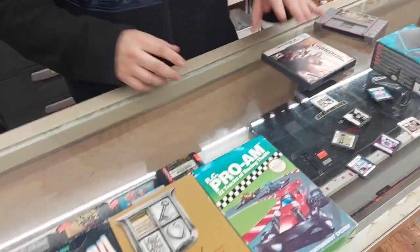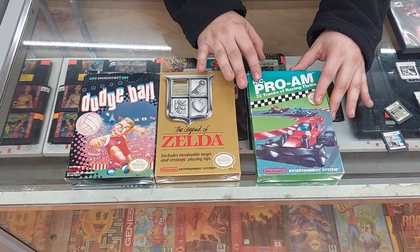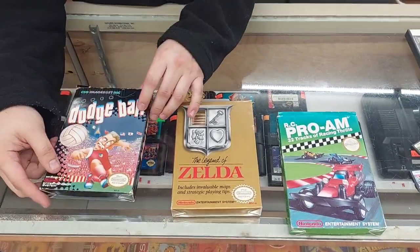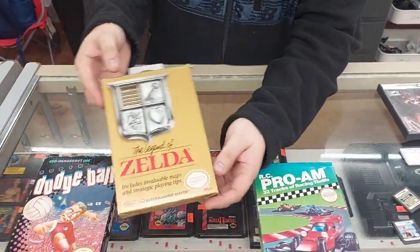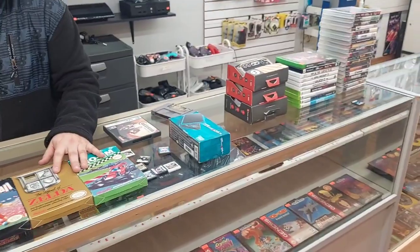We got some more CIB NES games as well. We got RC Pro-Am, which is one of your favorites, Greg's too. We got Super Dodgeball, and of course the better one of the three — Legend of Zelda. It's actually a beautiful box.